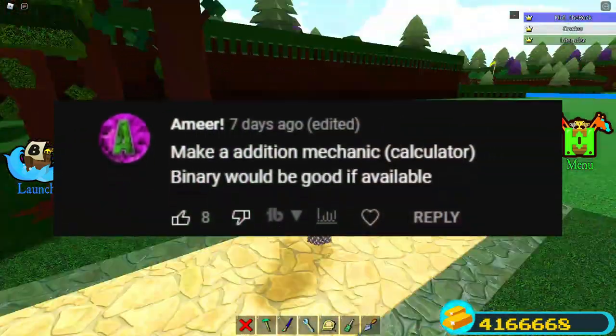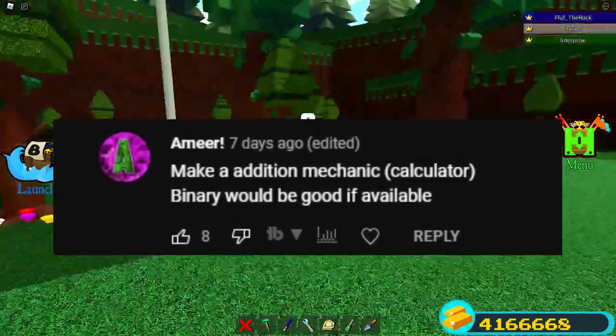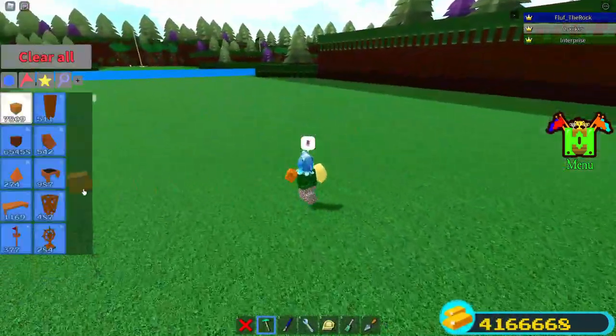So Amir says, make an addition mechanic — a calculator. Binary would be good if available. This is a great idea. Let's see what I can do.